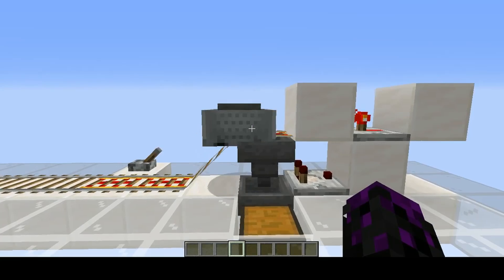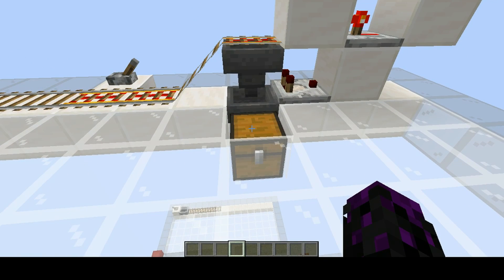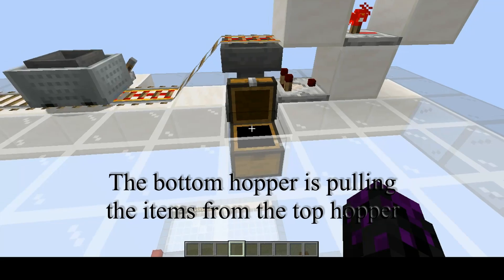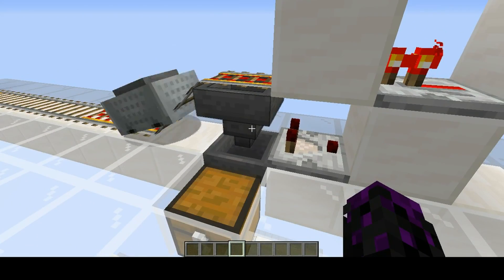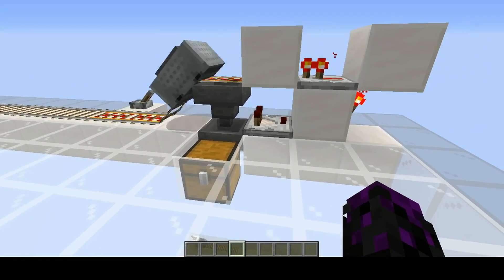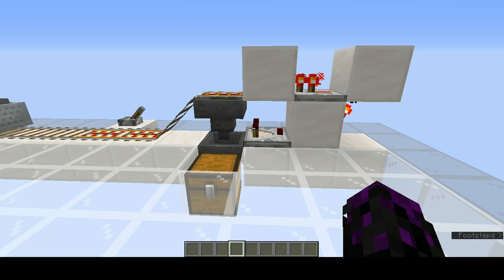The minecart should come up here, stop on top of this power rail, and empty its contents into this chest. But instead, just the hoppers pulling out one or two at a time and putting it in the chest. And this comparator here is never reading that the hopper has something in it. That's been something that's changed — very minor in the code. I don't know if I'd call it a bug, but it has definitely changed.